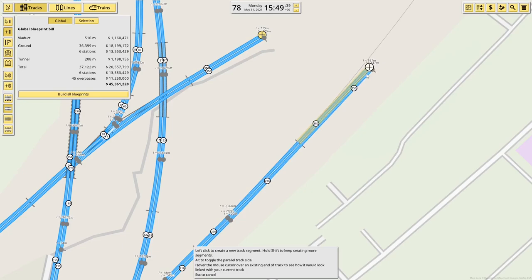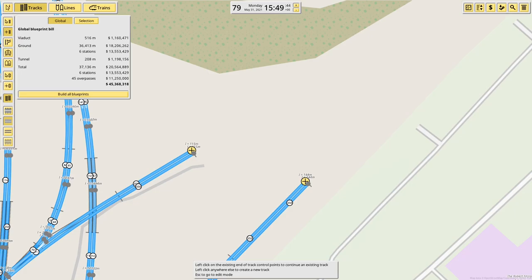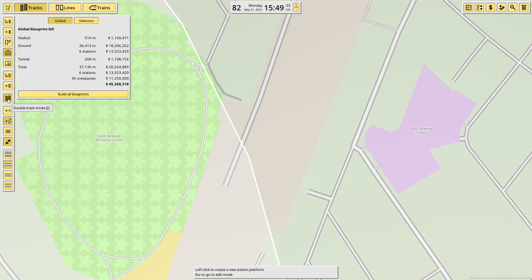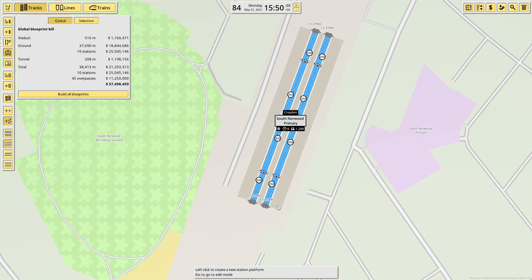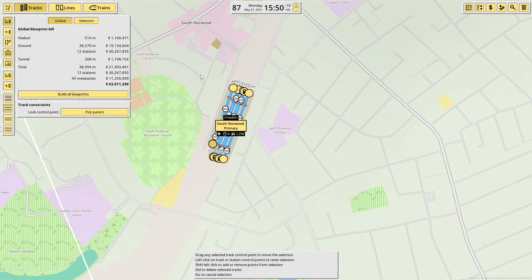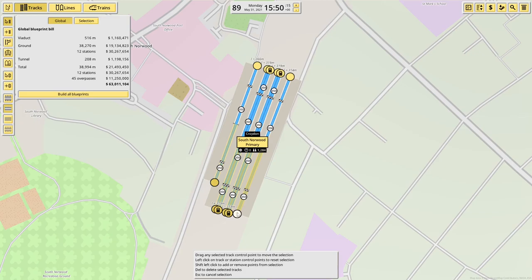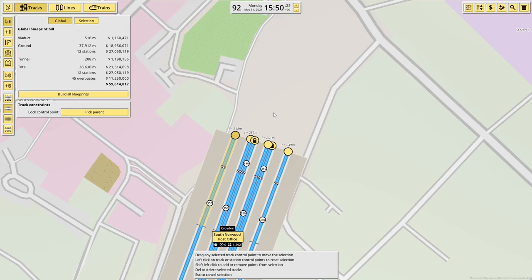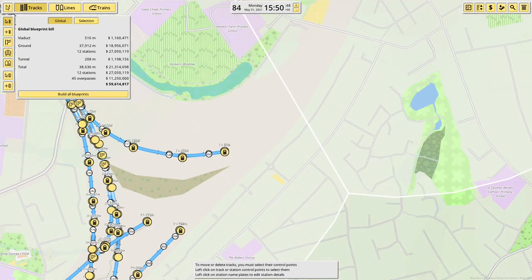Meanwhile, we've got this double track coming along that I want to bring up here. What might be the best bet actually is to build Norwood Junction Station, and then we can bring the tracks into the correct platforms. First things first — it's basically the same layout as East Croydon: two doubles and a single either side. That is way too long. Let's bring it down — it's also way too far south. Let's bring it up here, and then take all these nodes and bring them along here so the station is just 250 meters.